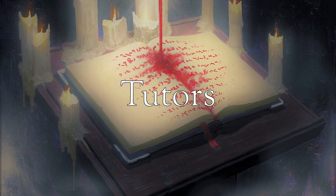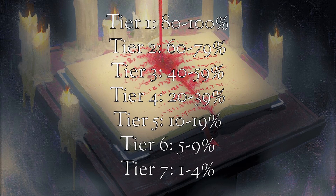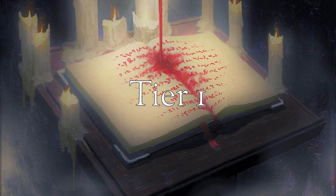Before we begin, I have a short note about the methodology. I went through most of the decks on the database, noted which tutors make it into each deck, then determined what percentage of decks capable of running a tutor actually run it. Based on that, I sorted them into 7 tiers. This means that there may be over or underrated tutors, and tutors that support a more niche theme sorted into tiers that you don't necessarily agree with. However, tiers are solely dependent on how much play they see versus how many decks they could be run in. Now that that's out of the way, let's look at the cream of the crop.